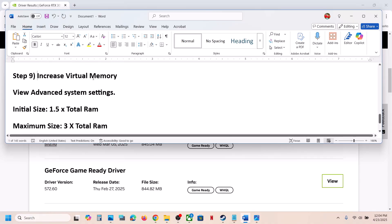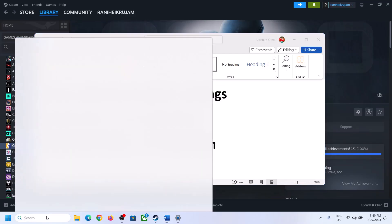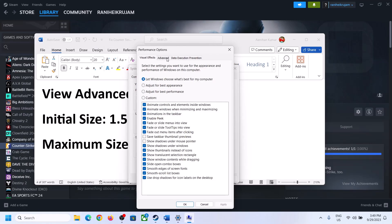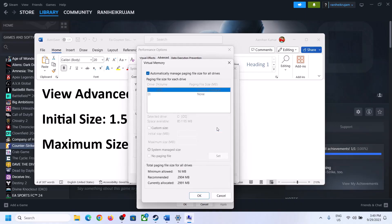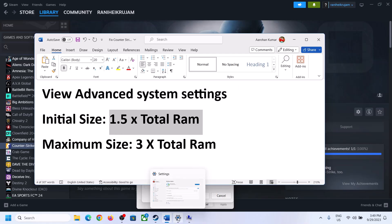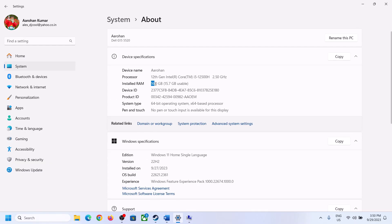The next step is to increase virtual memory. Type 'View Advanced System Settings' in the Windows search box and click on it. Click the first Settings button under Performance, go to the Advanced tab, and click Change. Uncheck 'Automatically manage paging file size for all drives', then select the drive where the game is installed. Set a Custom Size — the initial size is 1.5 times your total RAM.